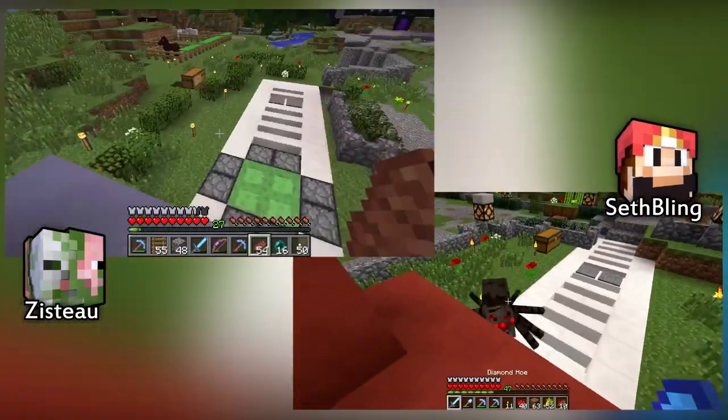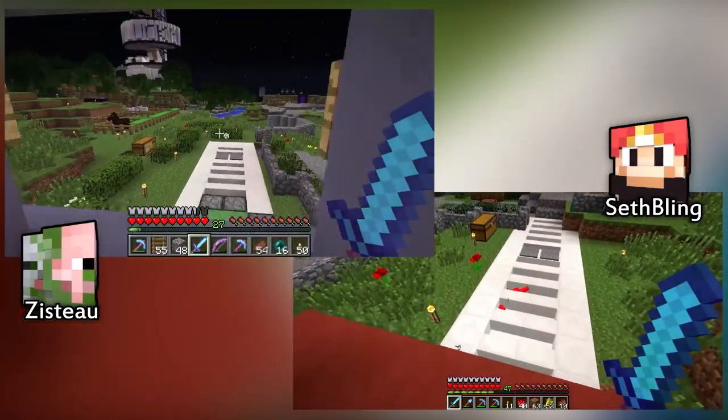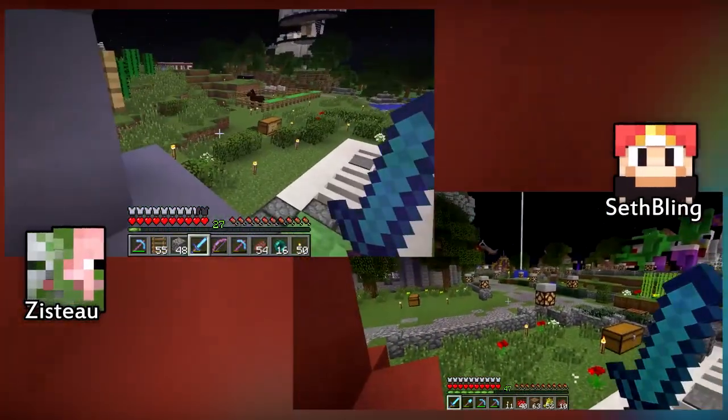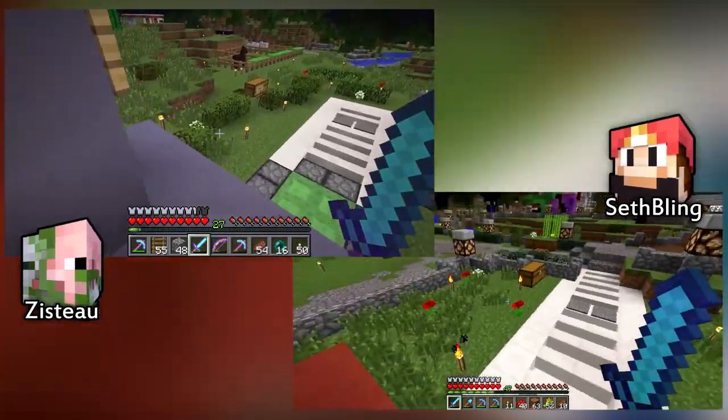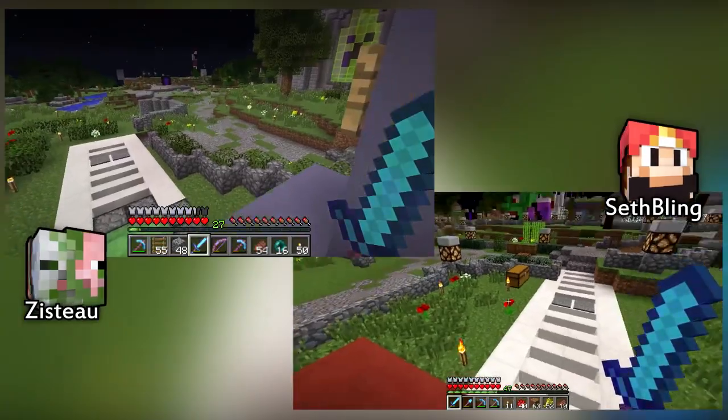Zisto opens a new shop at spawn called Blinger Mart, and almost perfectly emulates Seth Bling's video of Bling Mart's introduction. Basically the idea is creepers and stuff can't wander in here, although spiders can. So that's a little design flaw.